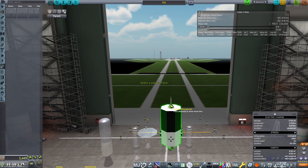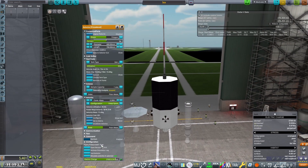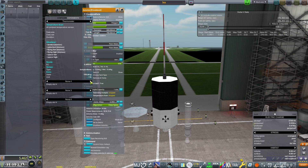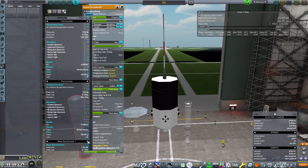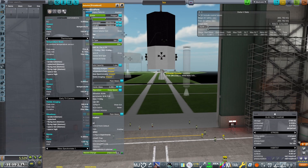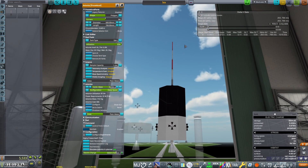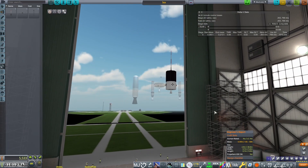The only thing we need to add now is science as well as communication capability. We're going to add that on top, and configure the necessary science capability — a barometer thermometer as well as a visible imaging sensor. The reason we want these and not some of the longer experiments is that they'll provide us with science across all of the biomes, which is the goal. At 700 m/s delta-V this should be enough — 393 kilograms.